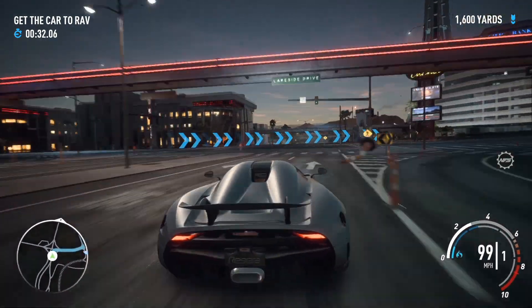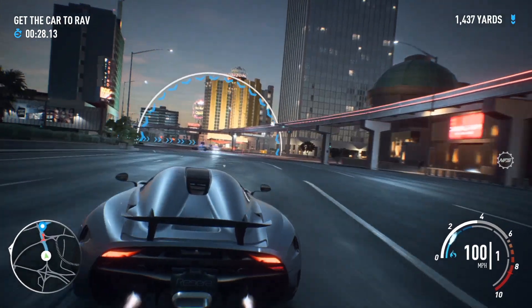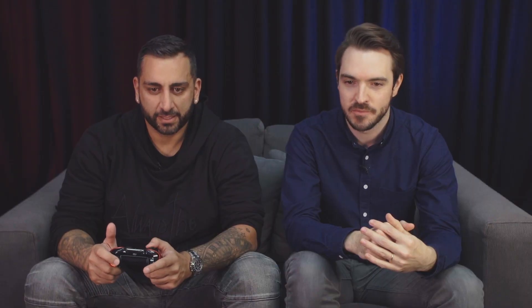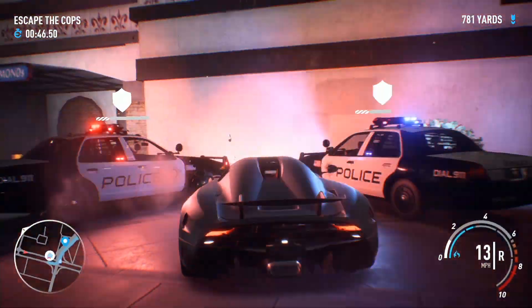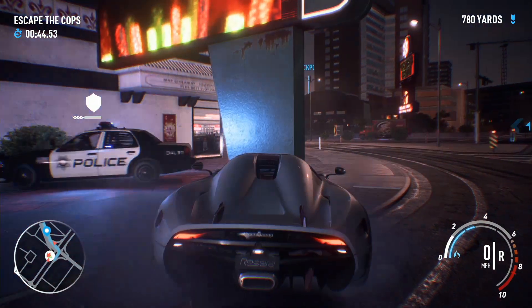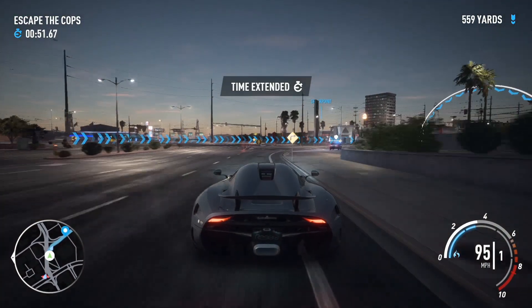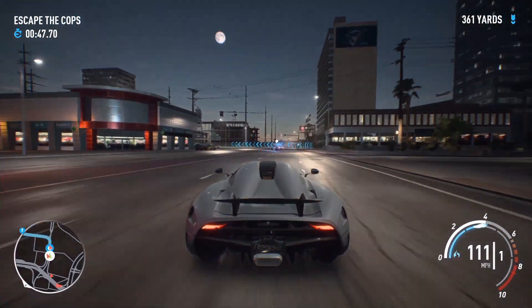So it looks like I'm in a... Oh! Bad start. Follow the arrows. Where are the arrows? There they are. So it looks like I'm in a Koenigsegg, and there they are - the police, 5-0 dead ahead. You wrecked one of the cop cars already? The idea is to pile into the cars as much as they're piling into you and get them off the road. But at the same time, you want to keep hitting these arches because they're your checkpoints that keep your time extended.